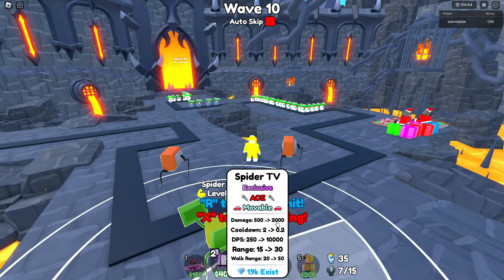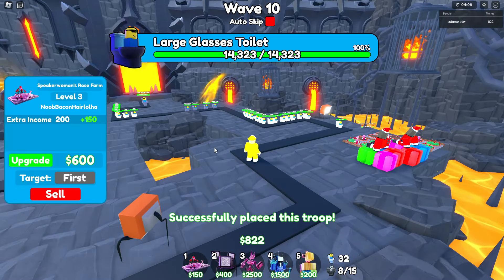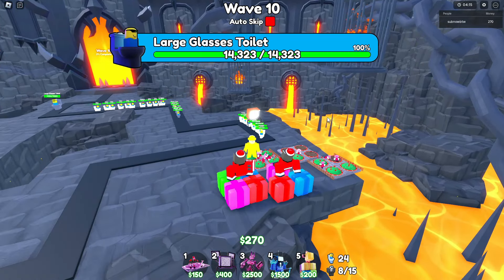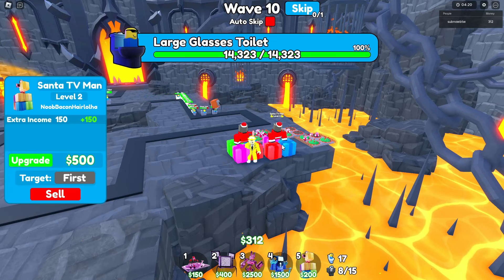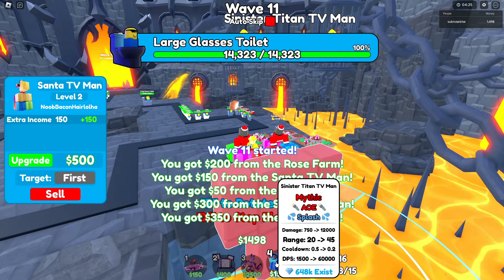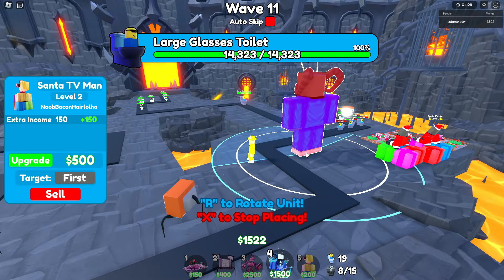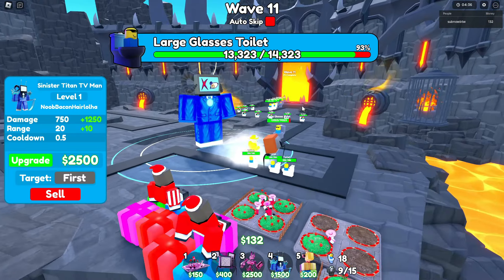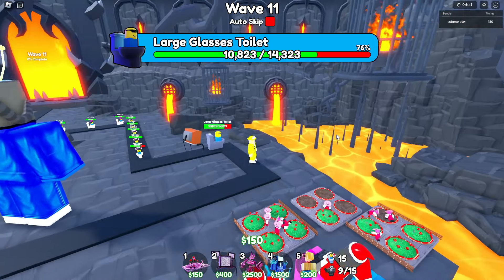After that, let's put in $1,000. I need $400 more for that one. Large glasses toilet is here and he's here to bite. The red units took care of him pretty fast — let's see if the blue units can do the same. Let's see if that's even possible. Auto skip, and we're gonna put in the Sinister. Let's put him right here. 2,500 to upgrade him.